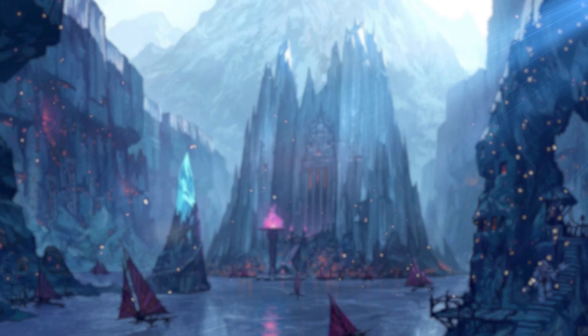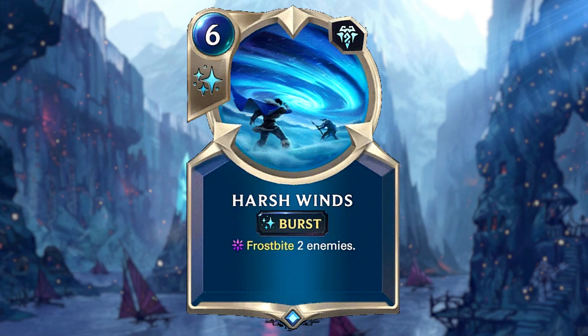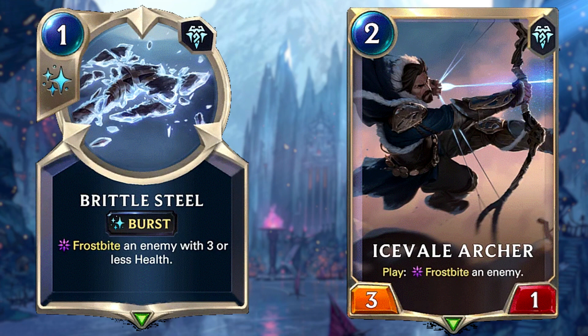The main idea of this deck is to frostbite enemies and level up Ashe as soon as possible, as she is basically your win condition. When she levels up, any unit with 0 attack will be unable to block — and this includes frostbitten units. Ashe already frostbites a unit during attack; add in Harsh Winds on top of that and your opponent will be unable to block most of your attackers. To get there, we'll use spells like Brittle Steel and units such as Ice Vale Archer, both utilizing the frostbite keyword with a low mana cost to start Ashe's levelling up process early.